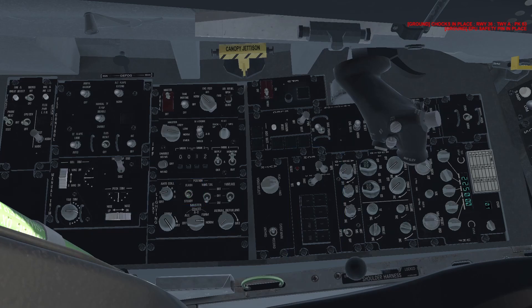Now reference the ECM panel. If you have an ECM pod loaded on the aircraft, set it to operate. Then set the transmit switch XMIT to the desired position — I will keep it on 1. Then press buttons 1 through 5 to enable all the programs. Keep in mind that by doing this, the pod is simply ready to be used. It is not currently transmitting.